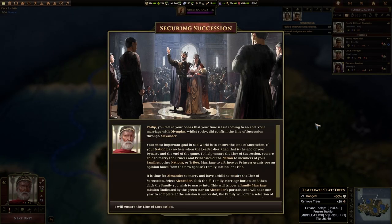Secure in succession. Philip, you feel in your bones that your time is past coming to an end. Your marriage with Olympus, whilst rocky, did confirm the line of succession through Alexander. Your most important goal in Old World is to ensure the line of succession. It's quite similar to Crusader Kings — if your nation has no heir when the leader dies, that is the end of your dynasty and the end of the game. It's time for Alexander to marry and have a child to ensure the line of succession.